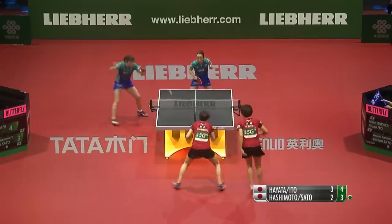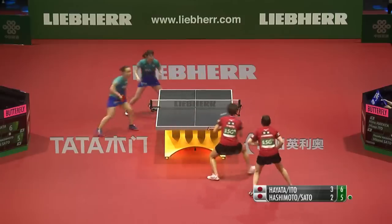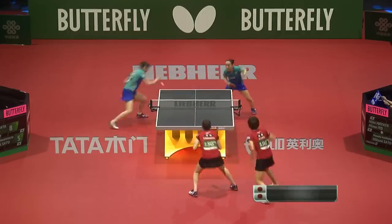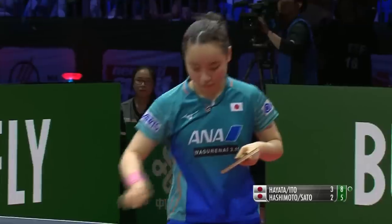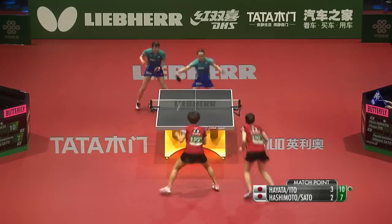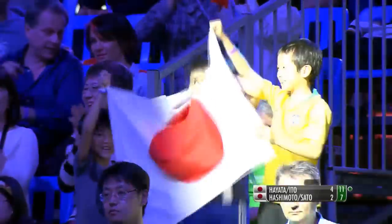Three. Five. Five. To rely on their defence. That was a good shot from Ito — now seven, five. Eight. Five, unlucky. Beauty. Eleven — and there we have it, Hayata and Ito win. Eleven, seven — and take the match.